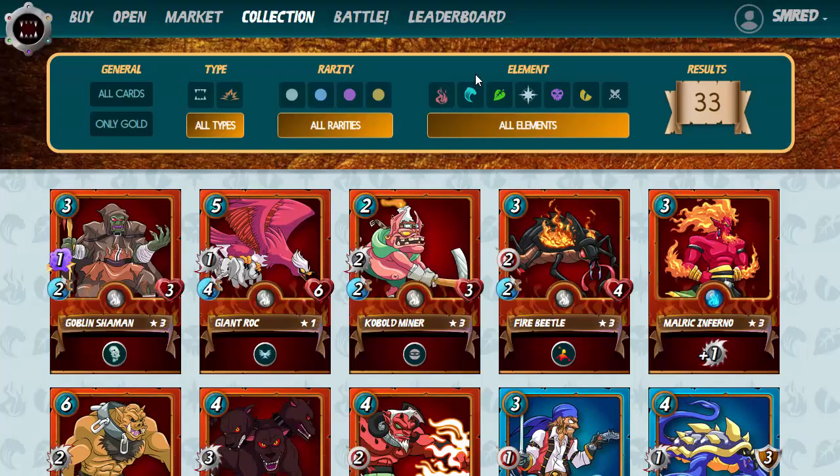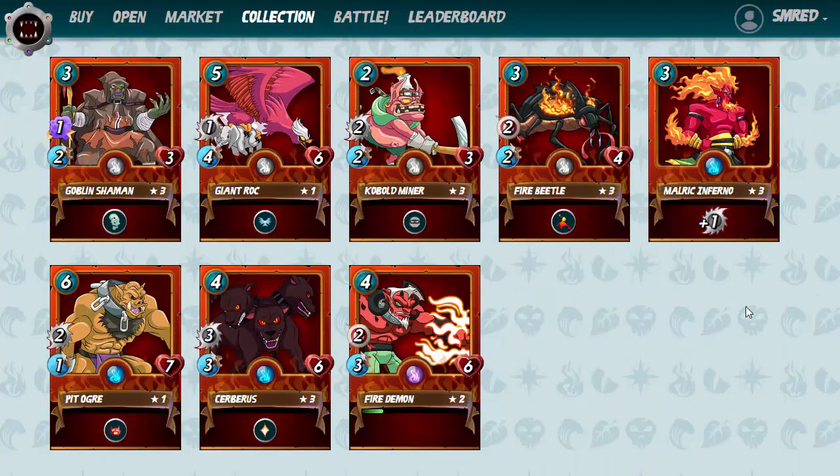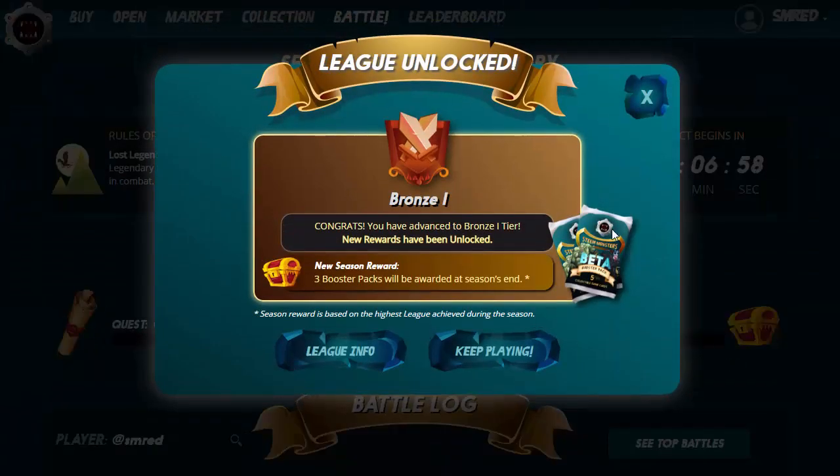I put together a red team. For the extra five dollars, I was able to level up the summoner to level three, the Fire Beetle to level three, Kobold Miner to level three, and the Goblin Shaman — which I didn't originally have — is also level three. The Cerberus is actually your tank, so he's the card you play at the front. I managed to get him to level three and a Fire Demon at level two — all for an extra five US dollars.